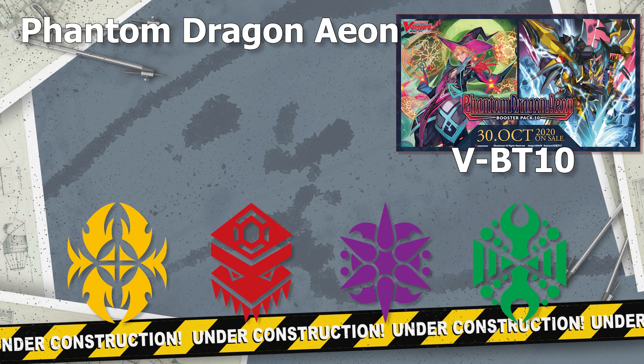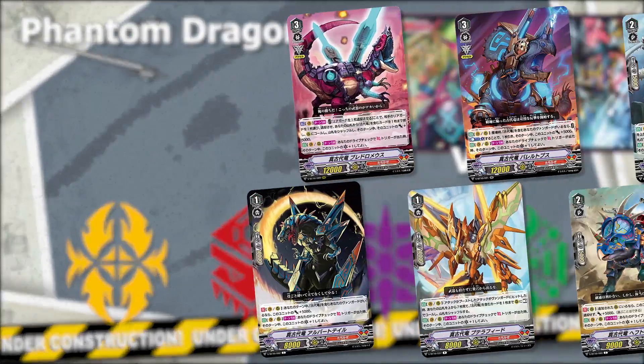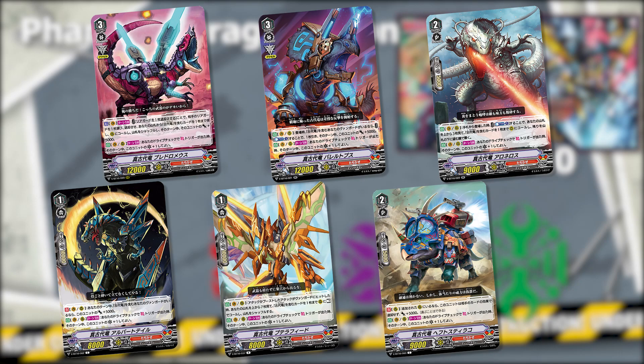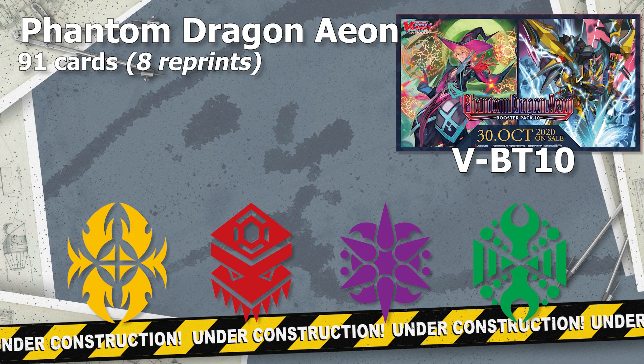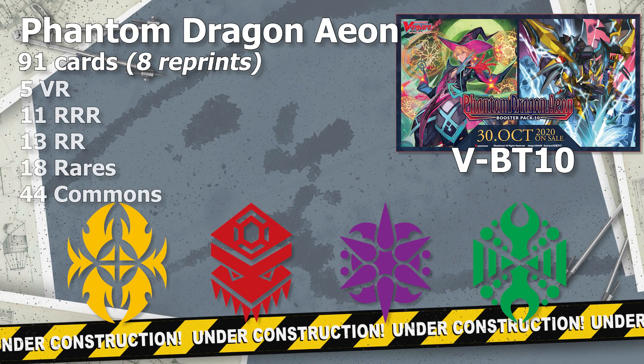This set creates a low-rarity budget deck, which is the True Ancient Dragon archetype for Tachikaze. This archetype revolves around front triggers, as all True Ancient Dragons can gain an additional critical when you drive-check a front trigger. The set contains 83 new cards and 8 reprints for a total of 91 cards, divided into 5 VRs, 11 Triple Rs, 13 Double Rs, 18 rares, and 44 commons.